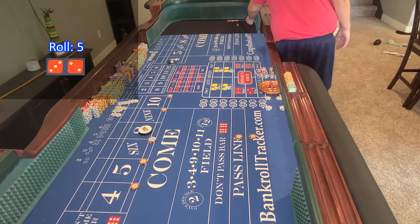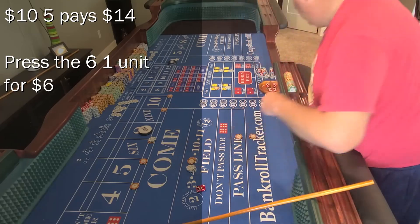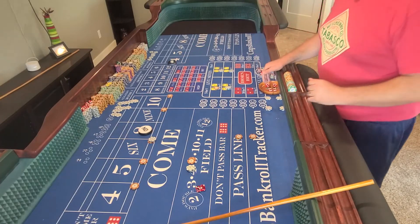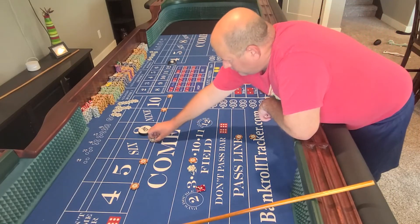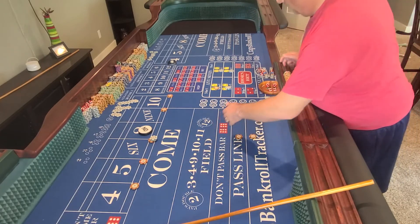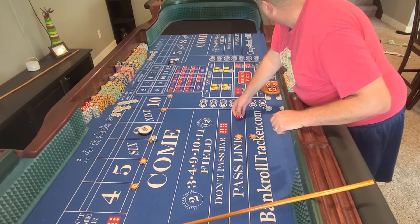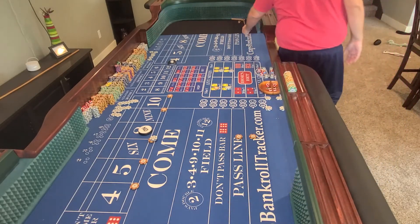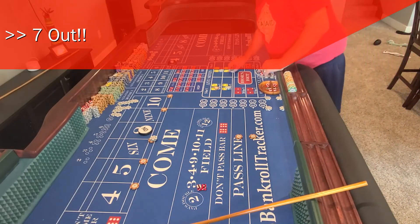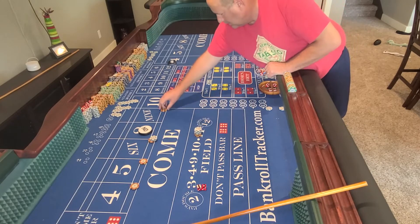A five — non-fielding five, going to pay us $14. We're going to press the six, collecting $8. And the seven out. Break it all down. That's three sevens this roll. It is at a tall, so that's nice.